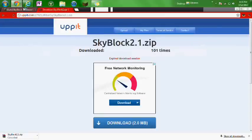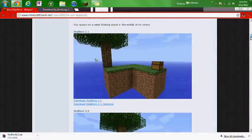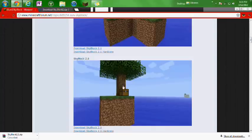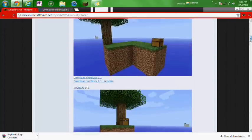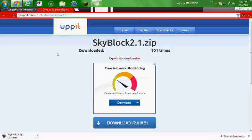So all you have to do is get to this site here — Minecraft Forums — and all you have to do is type in Skyblock. I will have a link in the description. There are two types: there's 2.1 and 2.0. Version 2.1 is a little bit easier; it has a little bit more land. Click on that and it'll bring you to a site like this.